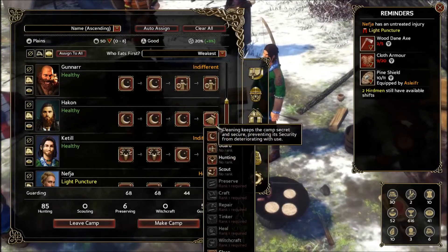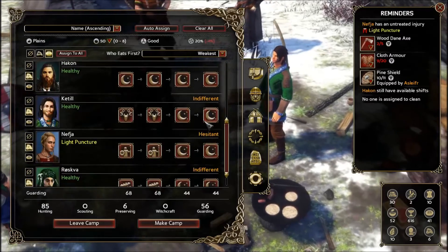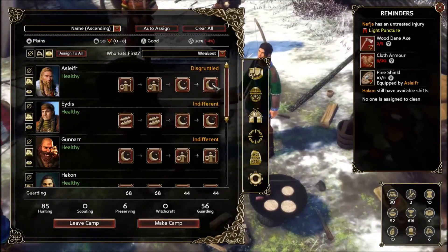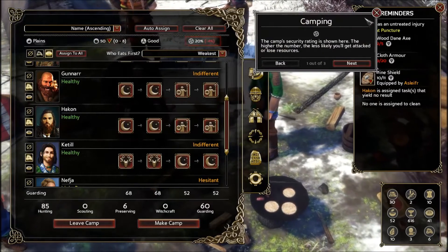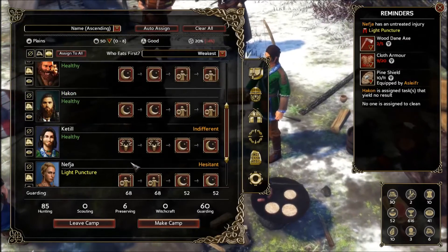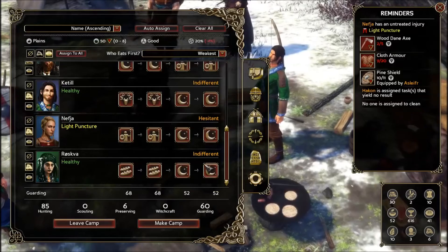Just cleaning seems like a bad idea — let's have you preserving food as well. We have two people guarding here, but only one guarding for these two, so let's have Hack on guard there as well. We'll have two people on guard at all times — that seems like a good idea. We have Kettle hunting, she is guarding, you're preserving food, and Ruskva is preserving food. That seems fine.